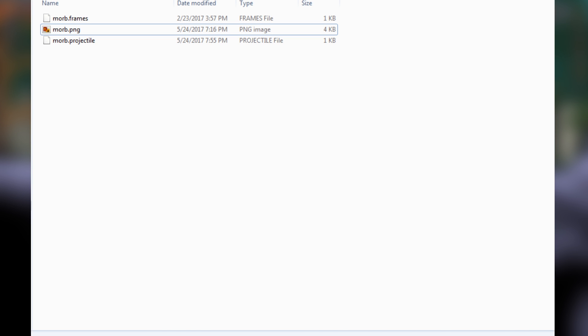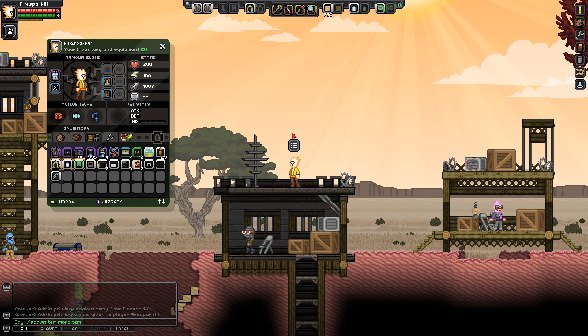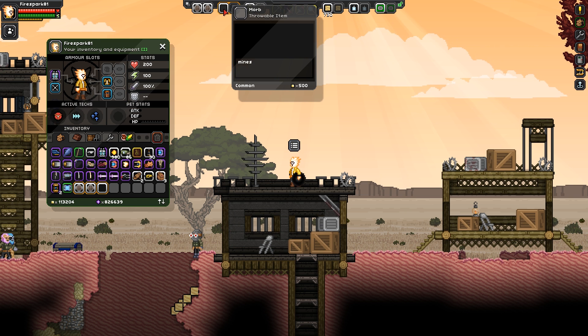Now we're going to go back into Starbound and test. Once in admin mode, type /spawnitem, then space, then morb item - that's the name we gave to the actual item in inventory, not the projectile. Hit enter and... okay it seems I messed something up. We're missing the in-game icon, though the item itself worked. This actually gives me a perfect chance to show you the reload function.